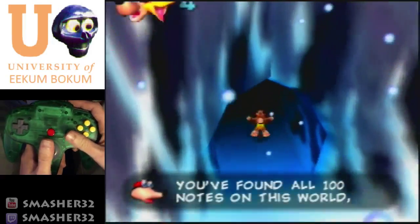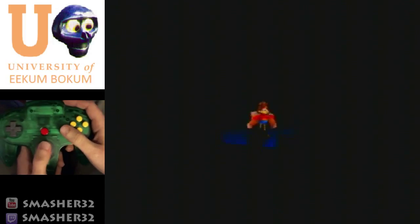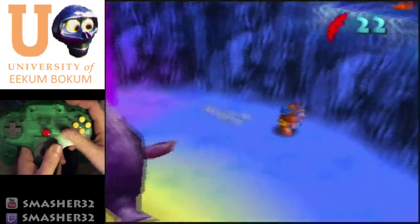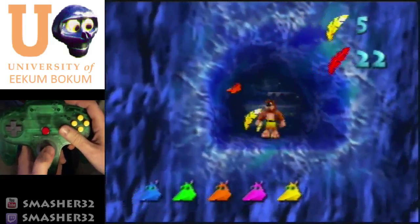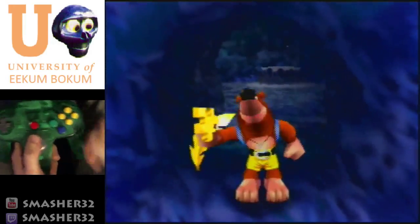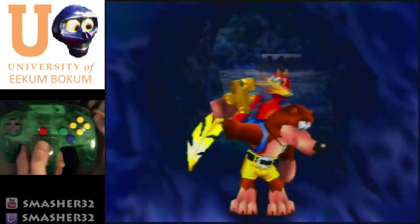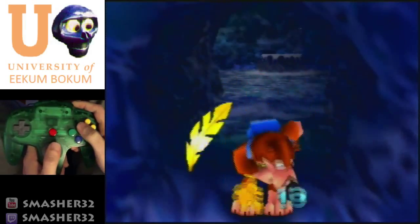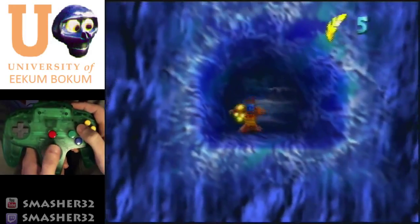We're going to grab that last Jinjo in Waza's cave. Unfortunately there's no real good way to avoid this dance skip, so we just have to deal with watching it. Just to point out — there's a little Ice Key back there. I'm sure you all know why that Ice Key is there, but we're not going to talk about that.